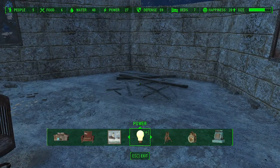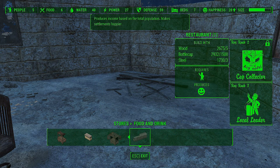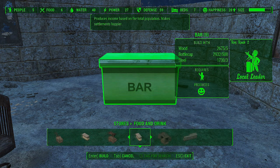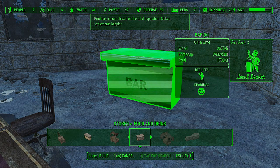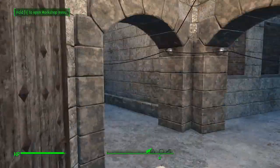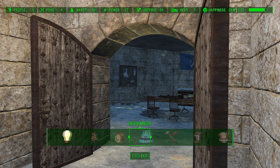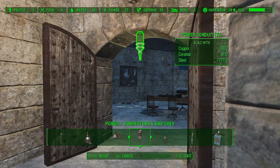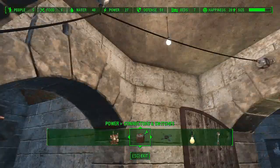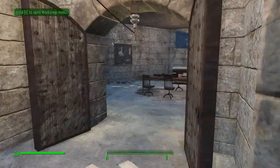We can put a bar here. The Cap Collector perk — I haven't enabled that so I can't do the big bar. Normally I put a big bar, but we can do with the small bar. And there's a little trick to get it illuminated — you can see now it's illuminated.